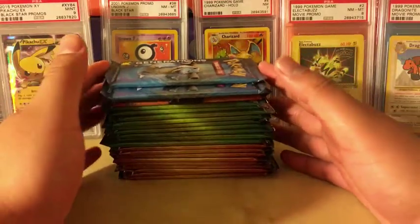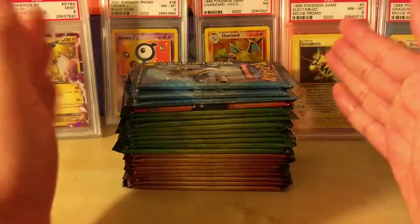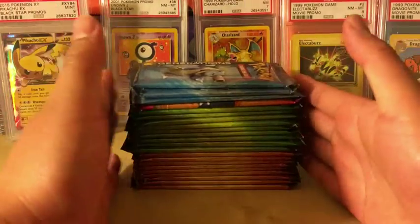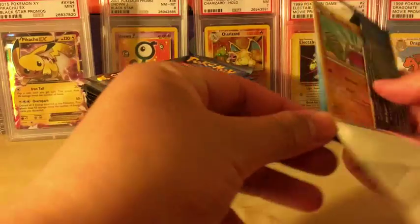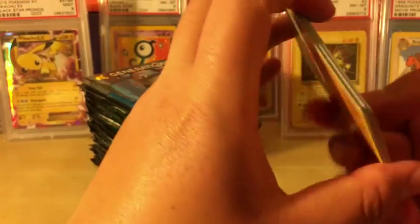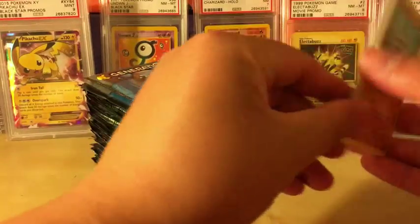Welcome back to another video. Today we are opening up 22 packs of Generations, one of the most generous sets in Pokemon with the highest pull ratios. Let's see if we can get a Charizard EX or a Jolteon EX out of these 22 packs. I basically bought all the mythical collections I could find at Target and Walmart just to get the packs out of them, and unfortunately it's getting a little difficult to find now since Generations is out of print.